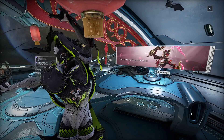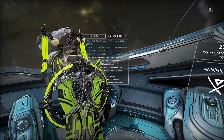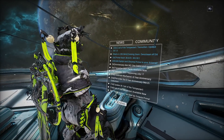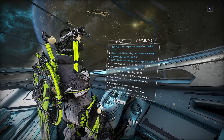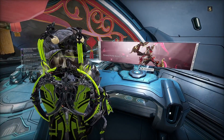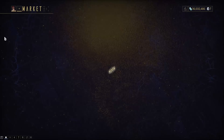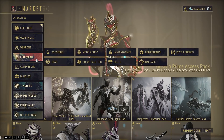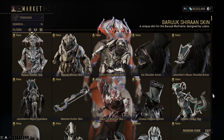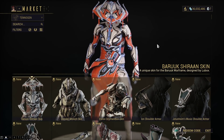Hey everyone, Pupsker here. So it looks like TennoGen Round 20 Part 1 has just dropped in Warframe. As you can see, Call of the Tempestari TennoGen update 30.1. It pretty much just dropped now, but we've known about it for a little bit. We just haven't really been able to buy anything. So I thought let's take a look at TennoGen and actually see what there is to get. We'll take a look at all of the new stuff one by one.